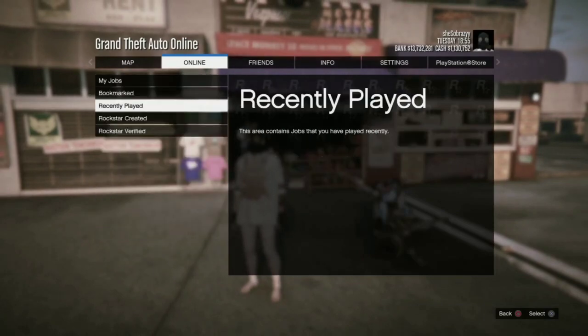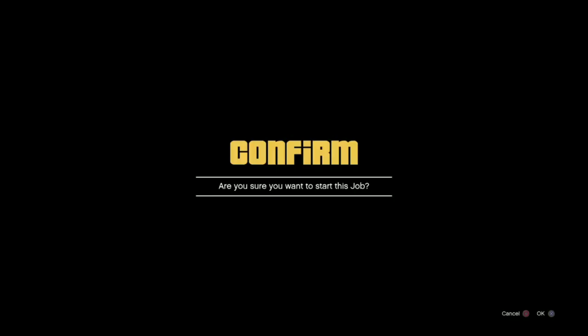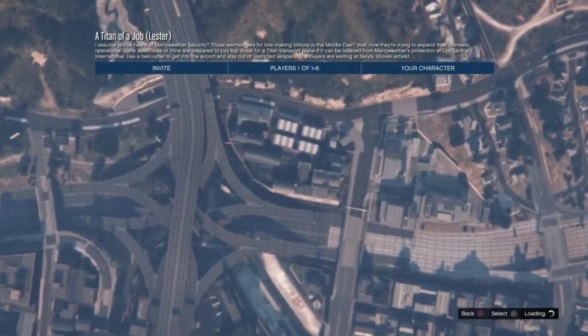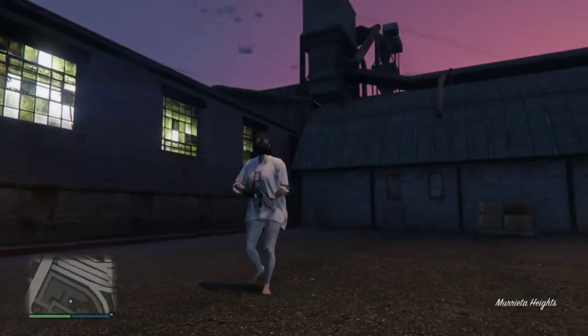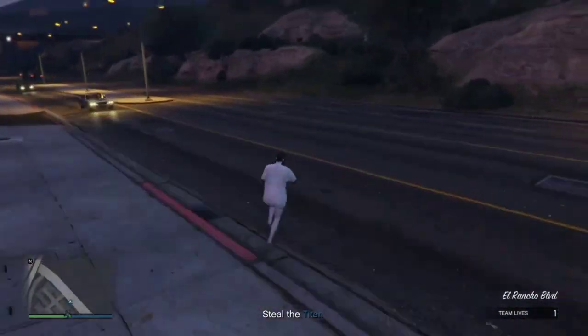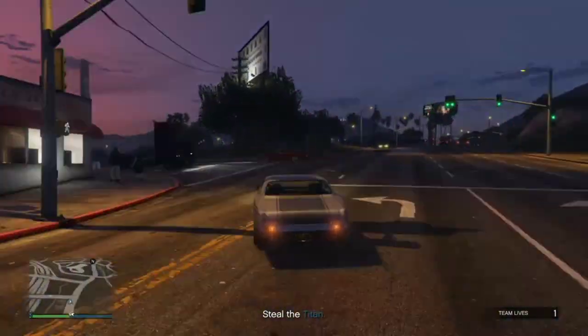Next you do want to start a Rockstar created job called Titan of a Job. Once you've spawned into the mission you'll see that the vest did disappear. Next all you're going to do is go over to the gun store and save this outfit in slot one.